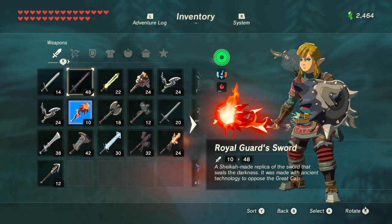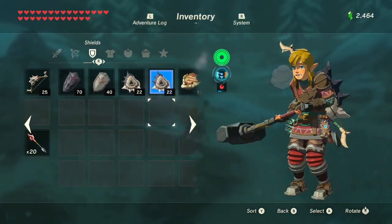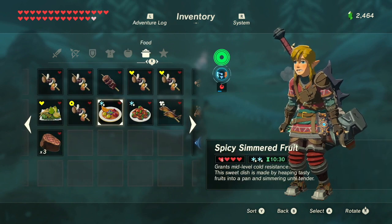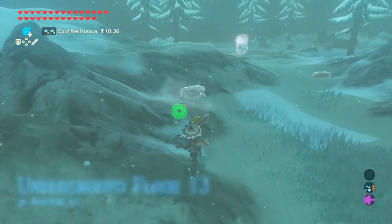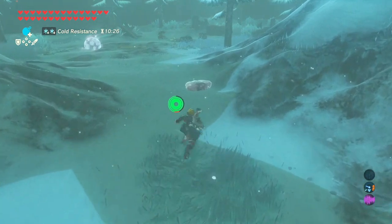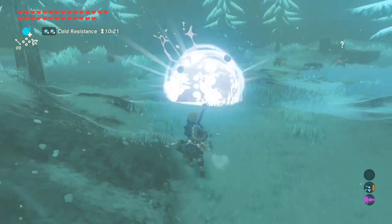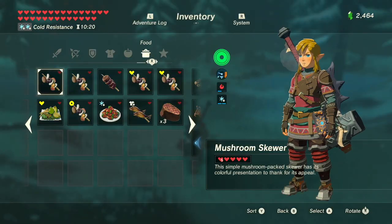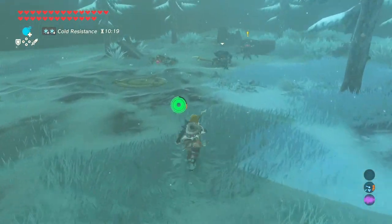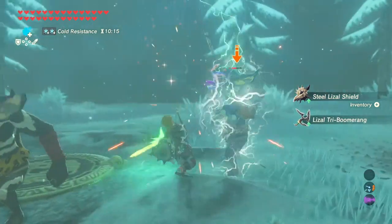Going through here, there's going to be a bunch of peblets that you're going to find here. Two peblets here, an ice choo-choo right over there. Oh, I have exactly 100 arrows. I'm going to keep this equipped for the time being, because I want them to drop their weapons — you're going to get some really good stuff from them.